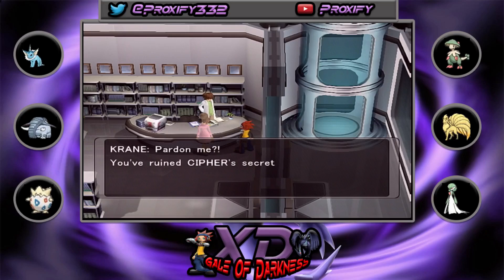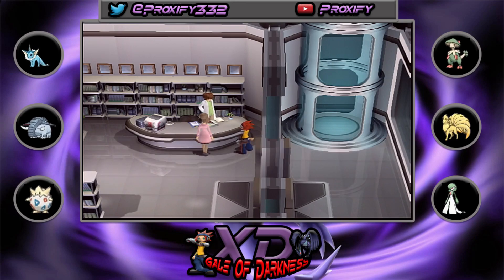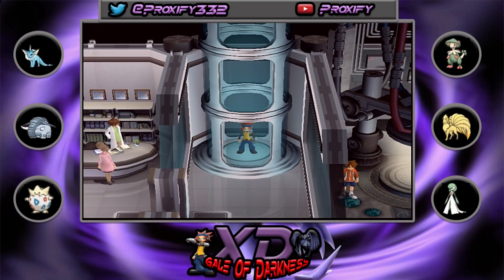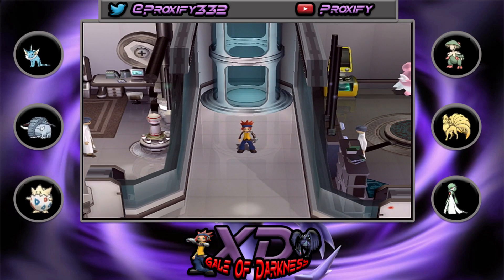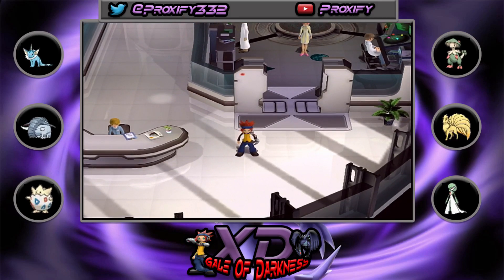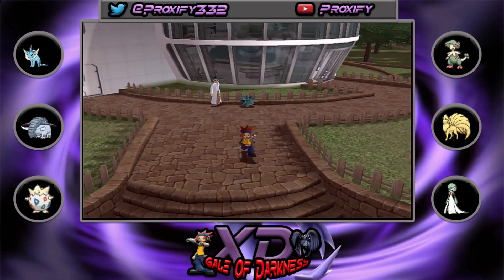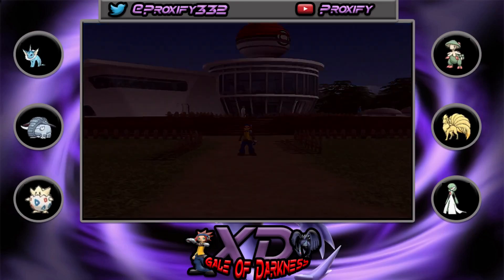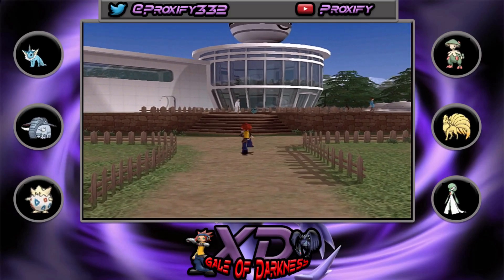To do the ball glitch, during any battle — it could even be the Master Rivals battle — if you switch between a Poké Ball on your top inventory and your Master Ball on your second inventory, you can keep doing that over and over. It can freeze the ball you have selected, letting you repeatedly use the Master Ball. This also worked in Pokémon Colosseum and is great for catching Shadow Pokémon and legendaries like Entei, Raikou, and Suicune.